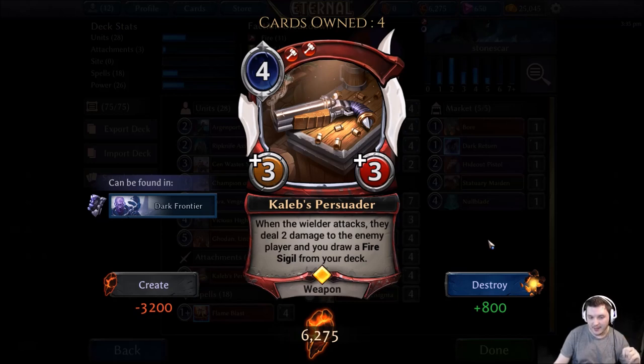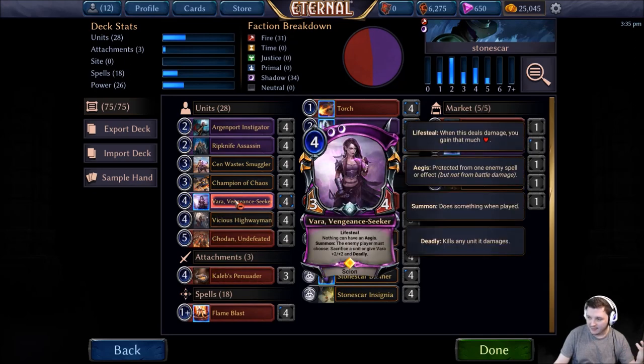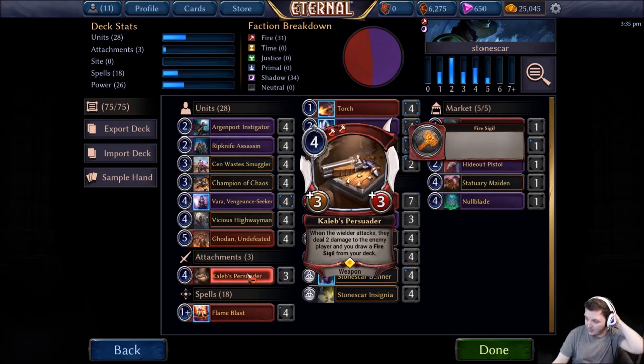You also get to draw a fire sigil from your deck, so this should help you get up to the five you need for Godan. If you put it on something like Vara — she's got lifesteal — it just deals an extra two damage to your opponent and you gain two life, which is really nice. It can also keep some of your units scaling up, so maybe your Seven-Way Smuggler has just come out of shift and is unblockable and ready to do a bunch of damage. Maybe we've gone a little bit too high with even three of them, but I just want to try it out.